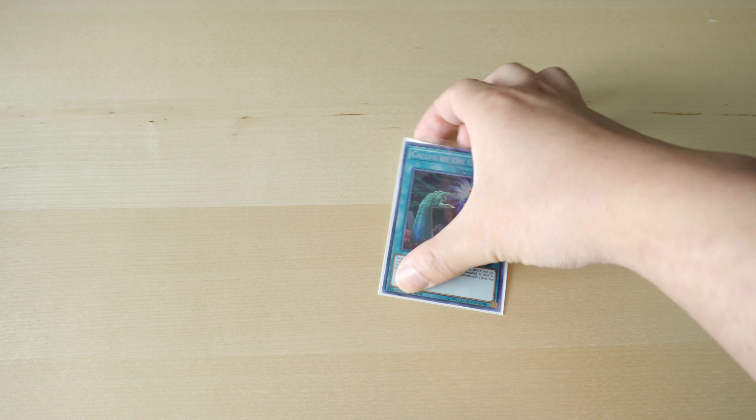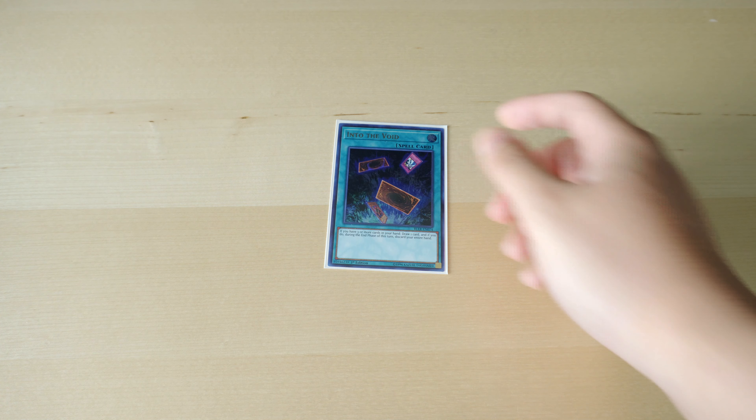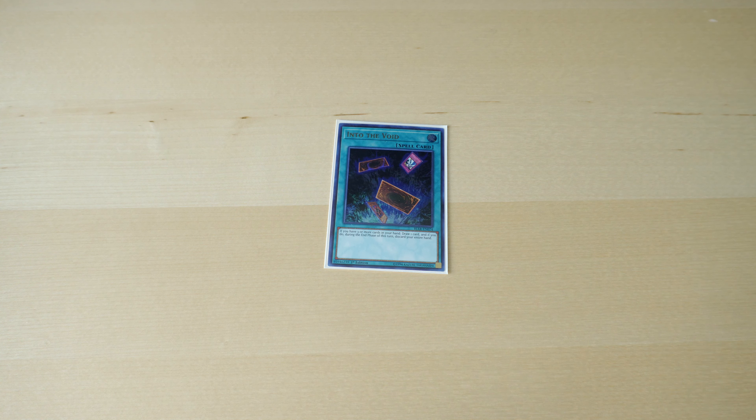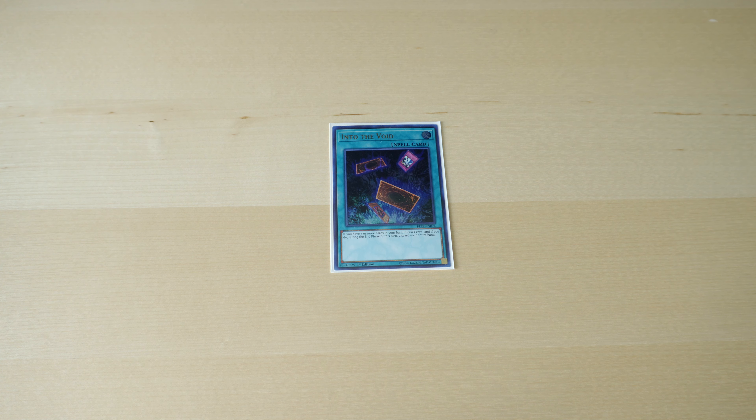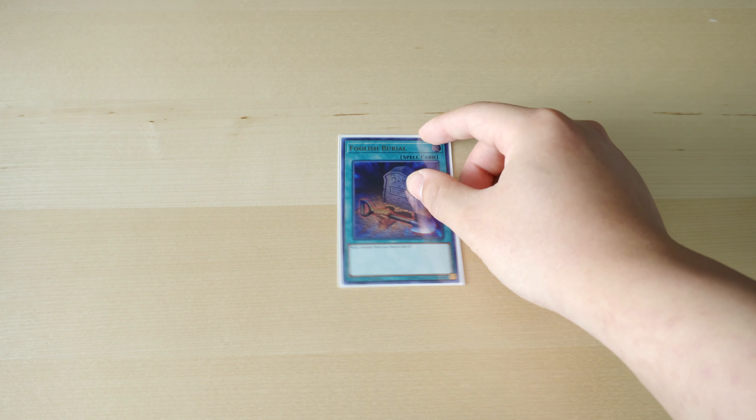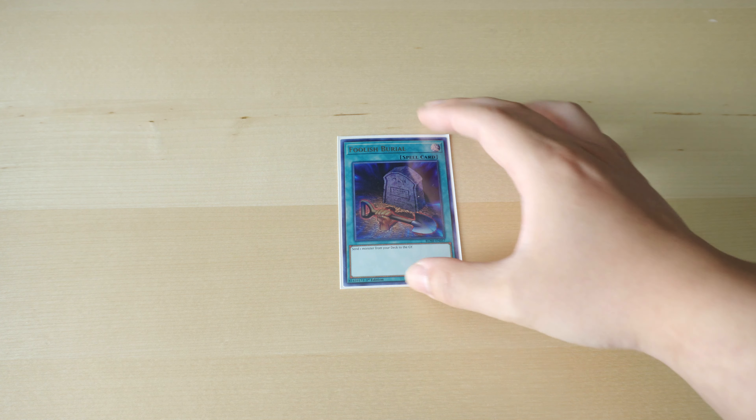For the one-ofs, we play one Called by the Grave — great going first or second, good against hand traps. We have Into the Void: again, we're just trying to dig deeper, kind of like a pendulum deck, and we don't care if we discard our cards because Orcust cards are good in the graveyard. And one Foolish Burial, because it is a graveyard deck — this acts basically as an extender.